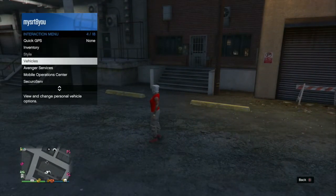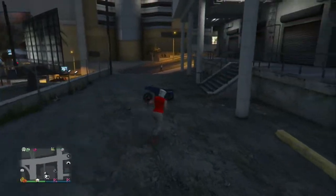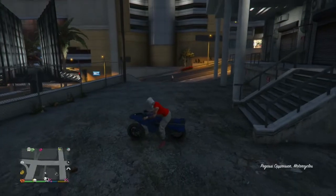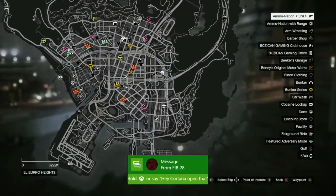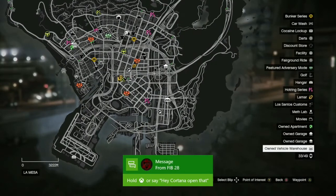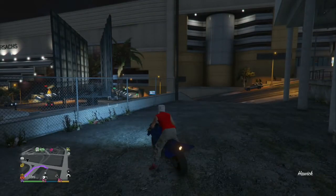It took me two or three tries before it worked. Once it happens and you back out of the Xbox Store, pull up your interactive menu. If you check out Style, you'll see that your style is glitched out saying you can't do your style when you're in a mission. I'm going to mark off my special vehicle warehouse and take my Oppressor and fly over there.